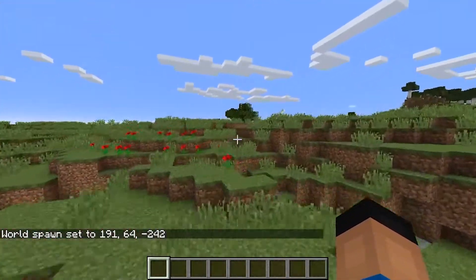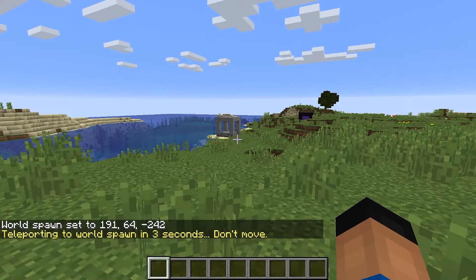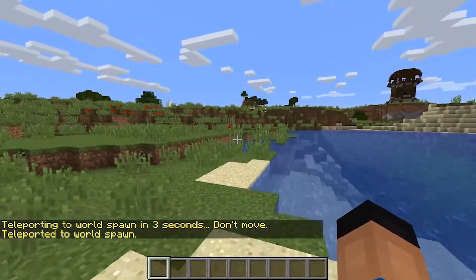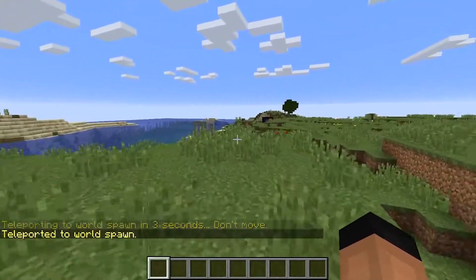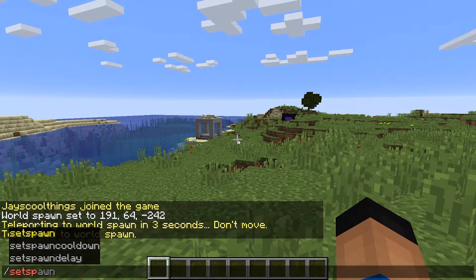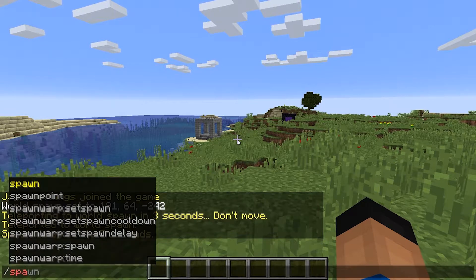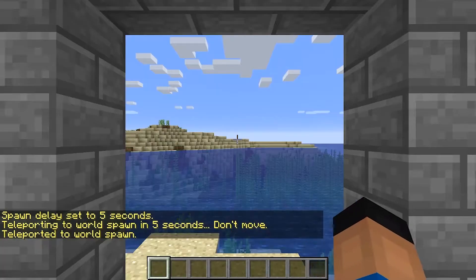Then we want to do slash spawn — three seconds — and it brings us to it. Now slash spawn is the only command that normal players can use, unless you give them more permissions. But we can do slash set spawn delay, let's do five. Now if we do slash spawn, it'll say teleporting to spawn in five seconds, and we're here.